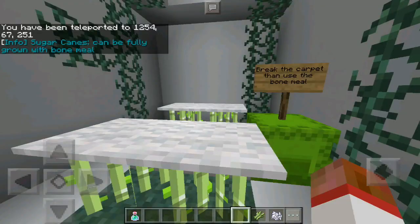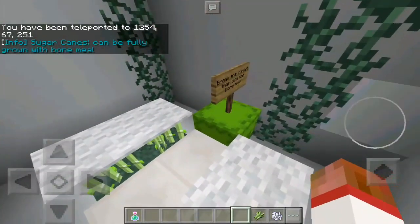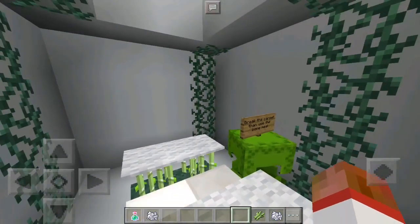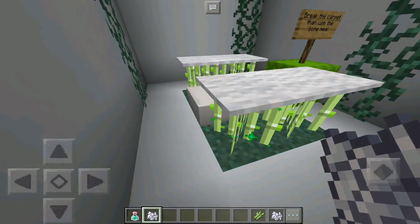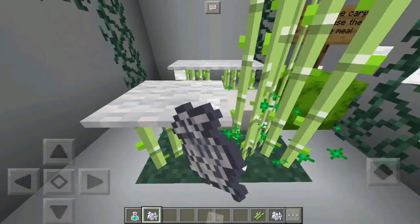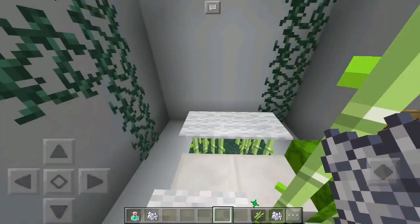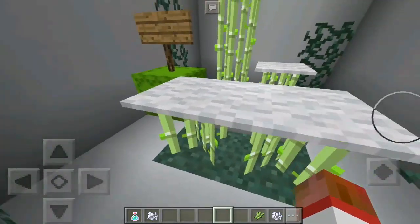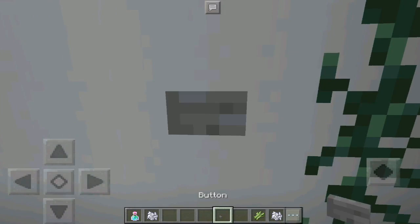Sugar canes can be fully grown with bone meal. There we go — this is the one I wanted to show you. Sugar cane can increase its size using bone meal, but if they have something on top of them, they will not grow. All you need to do is remove it, and as you can see, they will grow taller.